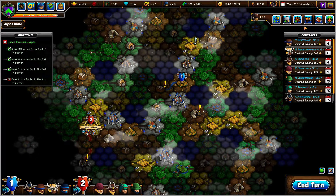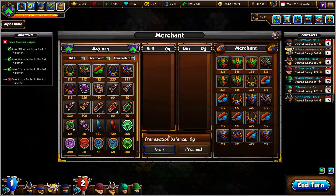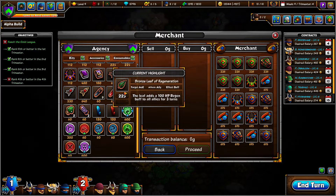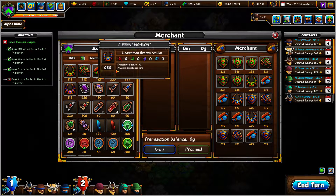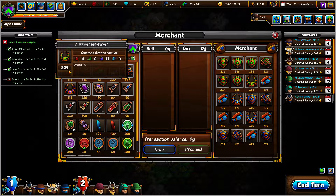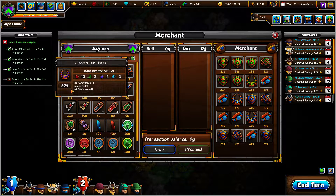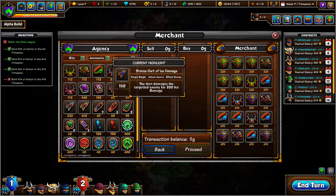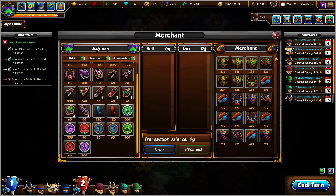That's the other good thing about checking the merchants — I can sell and make some money. Probably should have done weapons. Initiative 8, Dodge chance, Arcana 11 — none of those are really awful, so we'll stick with that.